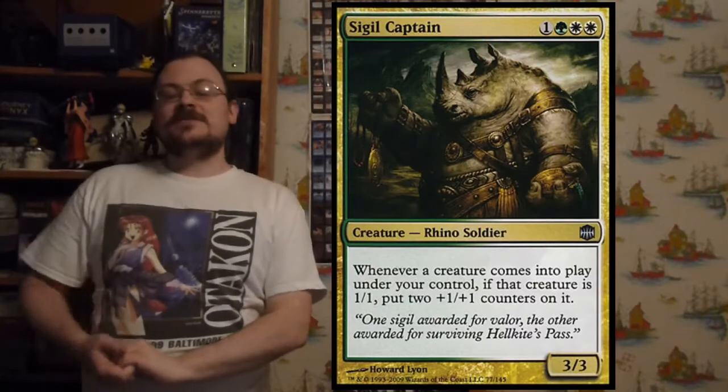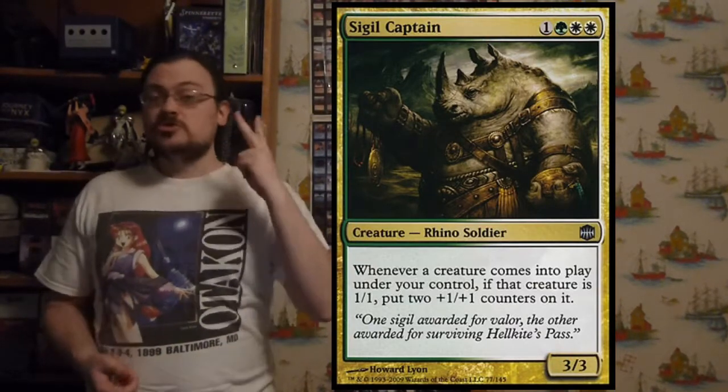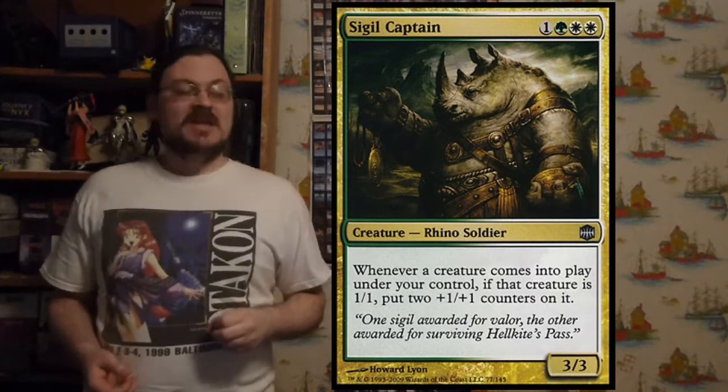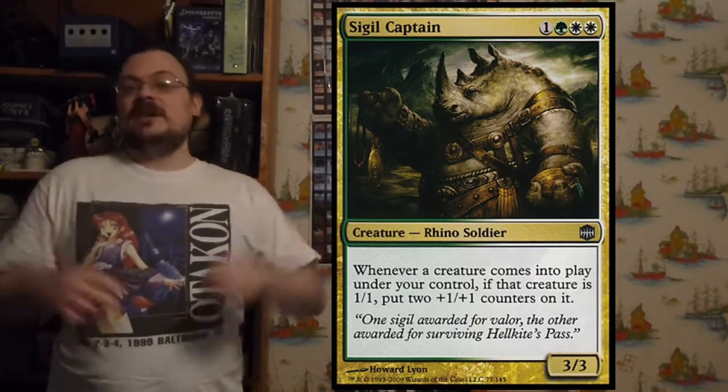Sickle Ripper: whenever a creature enters the battlefield under your control, if that creature is a 1/1, put two +1/+1 counters on it. So anything you play that's a 1/1 — token or normal creature — is actually a 3/3.